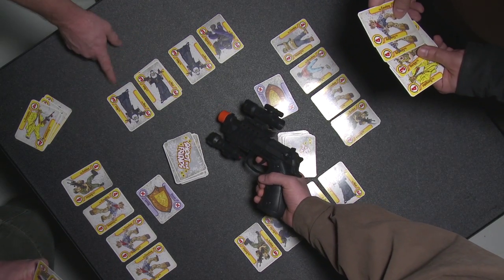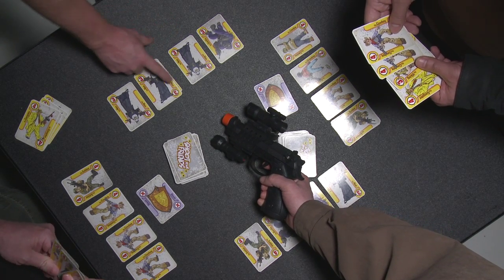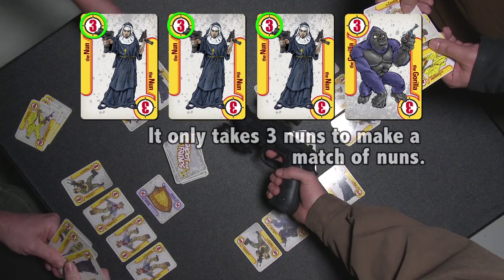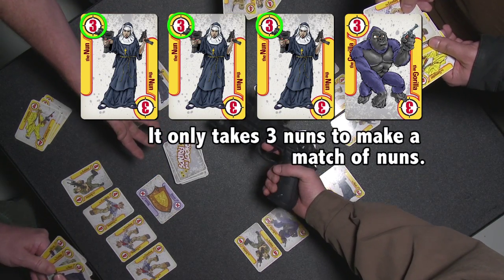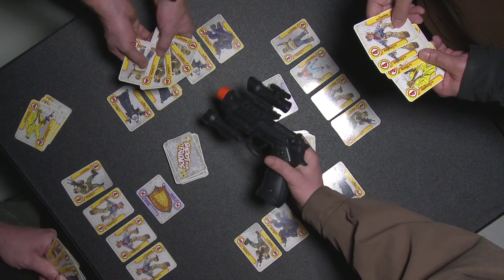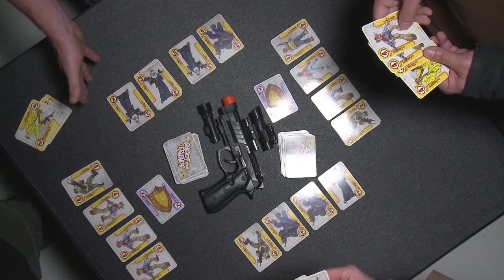What happened here is this player created a match of the nun. It takes only three of the nun to create a match. I reach for the gun, but I'm not fast enough. He picks up the gun and shoots me. I don't have a shield in my hand — you can play a shield out of your hand — and I don't have a shield in play on the table, so I'm out of the game.